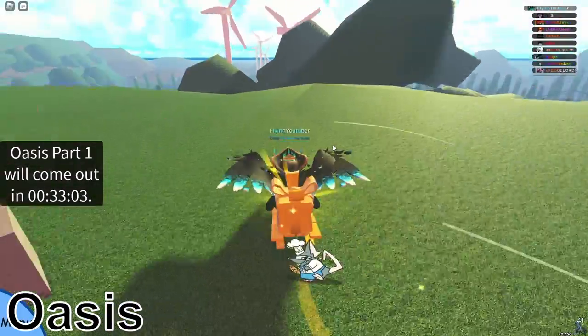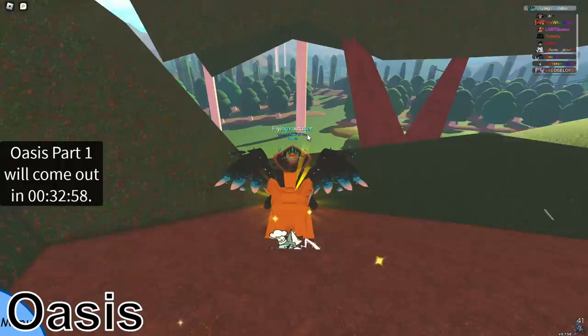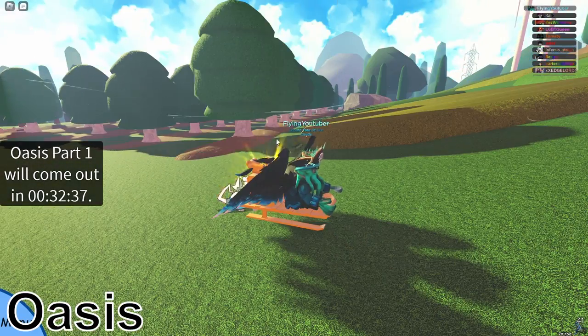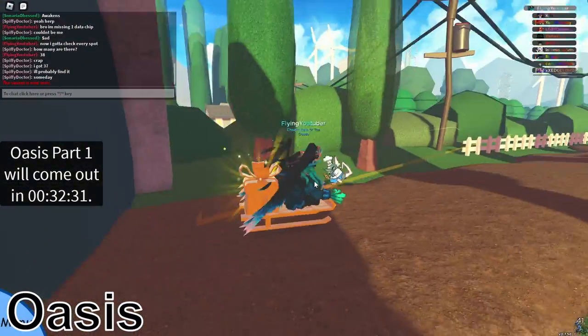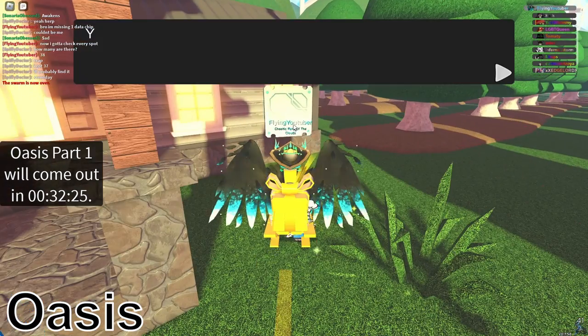The next one, you just want to head down from here past these trees over here. This is where I hunt in this area, and it is by these wind turbines — behind this one should be the data chip. For the last data chip of Route 12, you just want to hit the reset button. This will send you back to the very start of the route, and you just want to go through these bushes. You can actually go through them, and the data chip is by this house right here.